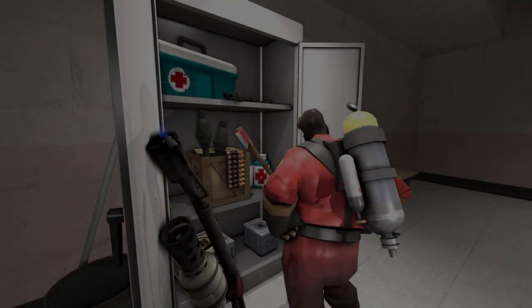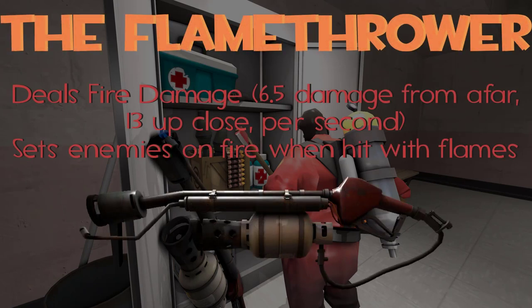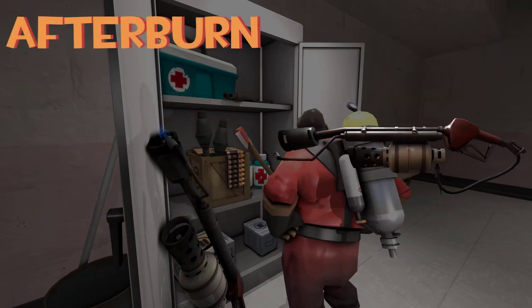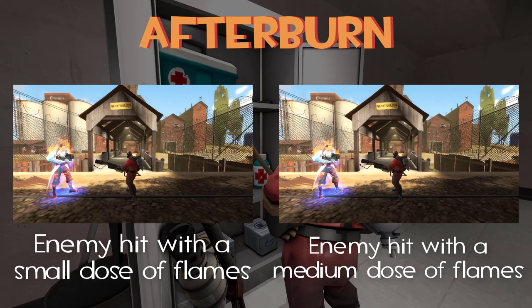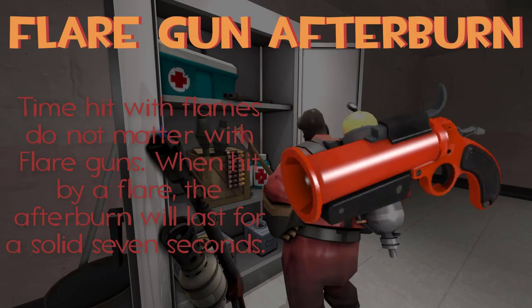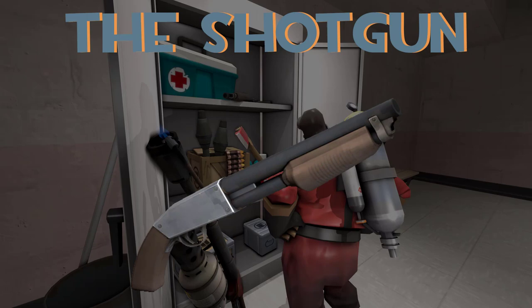The Pyro's arsenal is pretty easy to understand. They come equipped with the flamethrower, a close range weapon which deals fire damage and sets the enemy on fire. This is what is known as afterburn. Afterburn is based on how long you are hitting the enemy with flames from your flamethrower — hitting them with a few flames will make the afterburn last much shorter than hitting them for significantly longer. If you hit an enemy with a flare gun or any of its variants, they will stay on fire for a solid seven seconds.